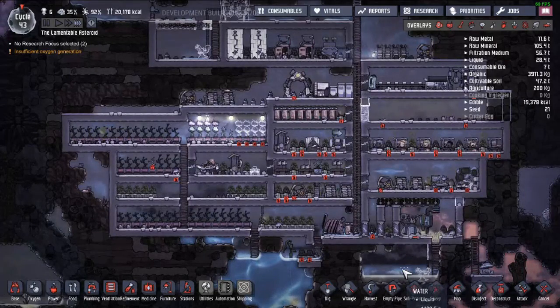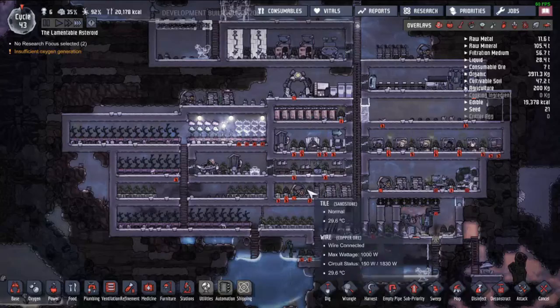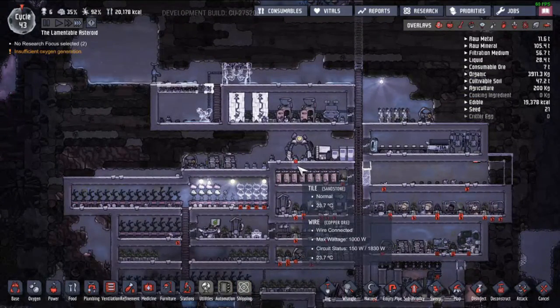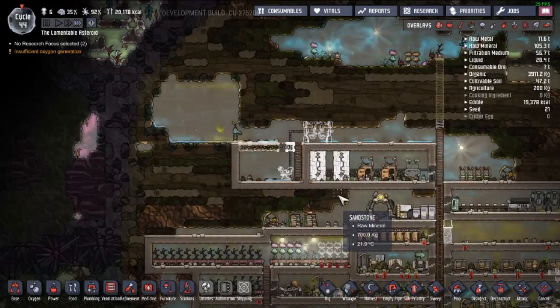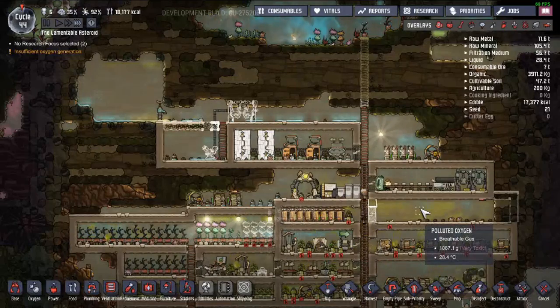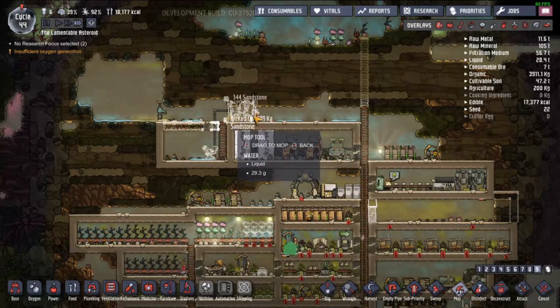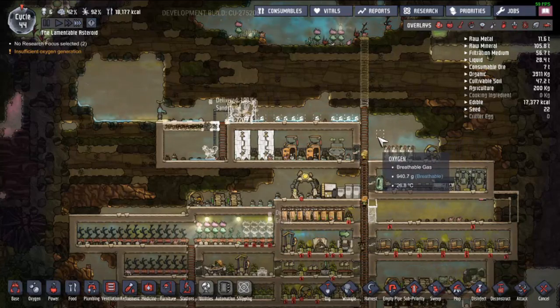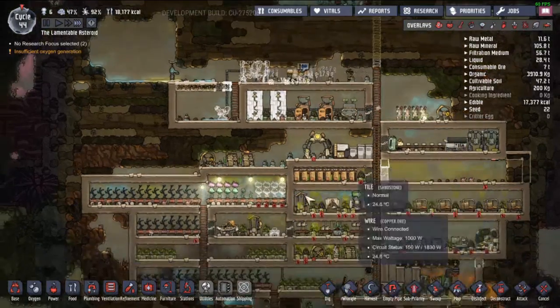Then we will start taking advantage of that and have fresh water from that as well — might just get its own dump out. It's priority nine so that way they get that done quicker. Get it done, and then also mop that up so that way you guys stop stepping in it.